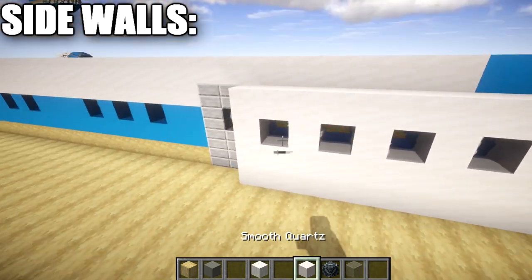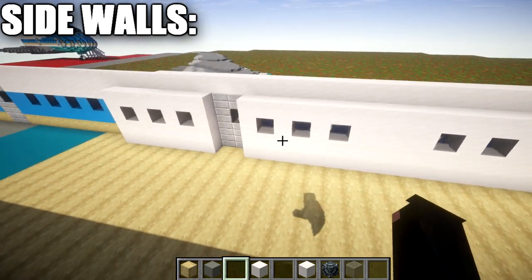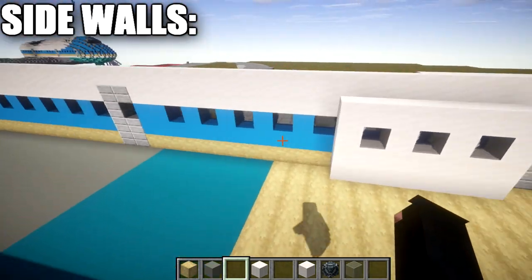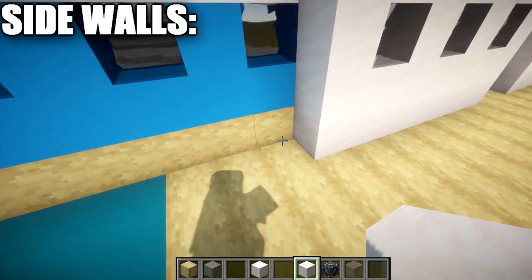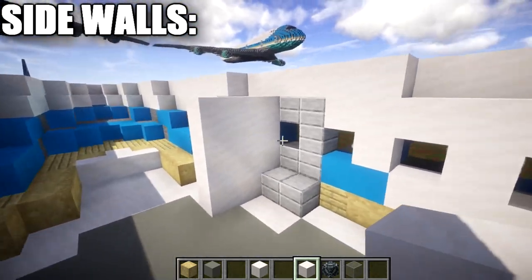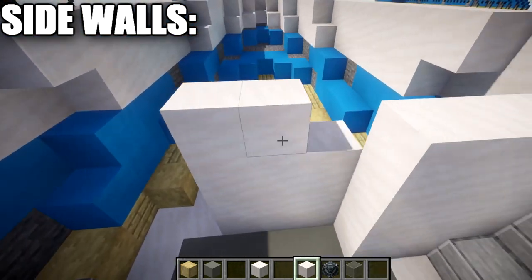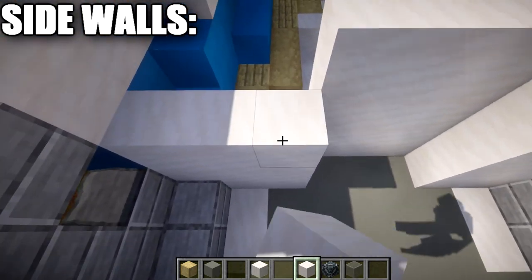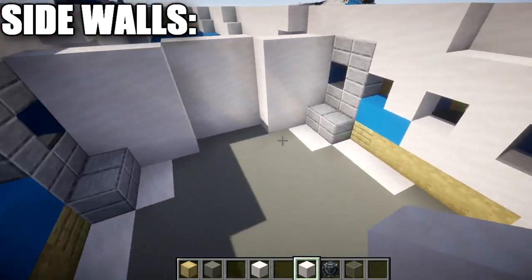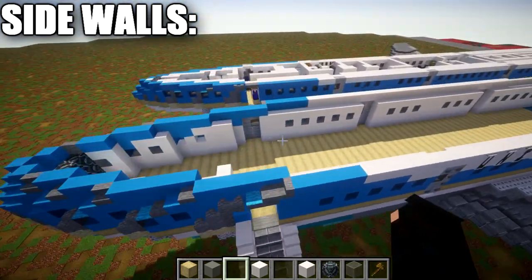Important note: leave the doorways alone — don't place any quartz over them since they are exits to the outside. All walls between doorways get the quartz lining. At the back section, place a wall of three blocks across coming off the door space, then an indent of three blocks into the aircraft, then another row of three quartz blocks to close off the back. The rest of the rear fuselage is disregard space.